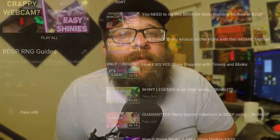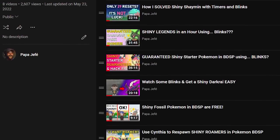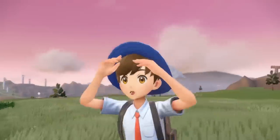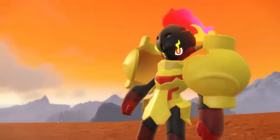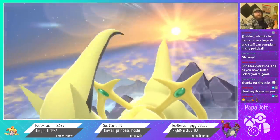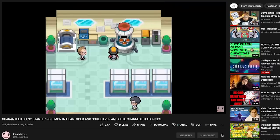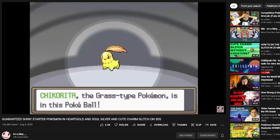Thanks to these amazing people, even Brilliant Diamond, Shining Pearl, and Legends Arceus have methods for RNG-manipulating Pokémon. With the new generation of Scarlet and Violet on the horizon, you might be itching to pick up your favorite Pokémon game one more time in anticipation. If you do, consider doing something new and give RNG manipulation a try — whether you want to capture a shiny Arceus for your collection, craft a team of competitive shinies from scratch, or simply enjoy playing through HeartGold with a shiny starter, there's never been a better time to join this wonderful corner of the Pokémon community.